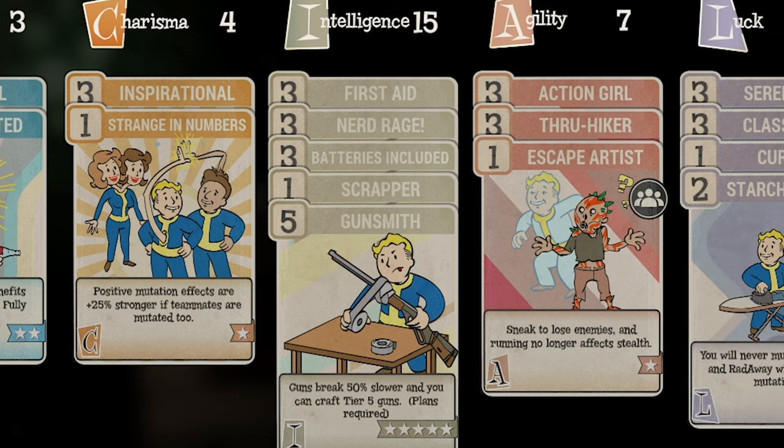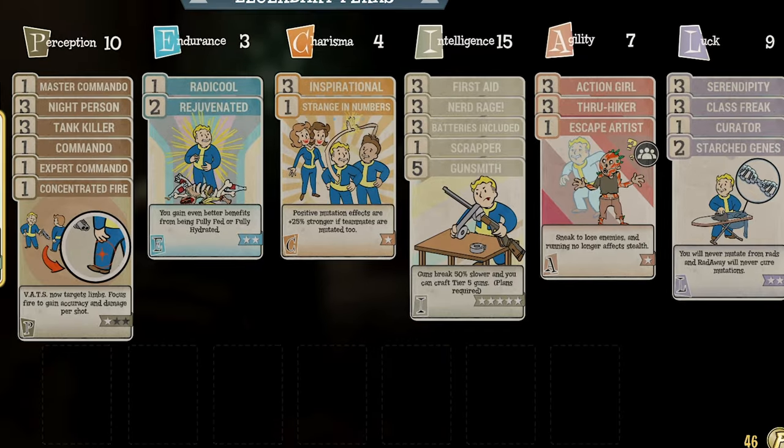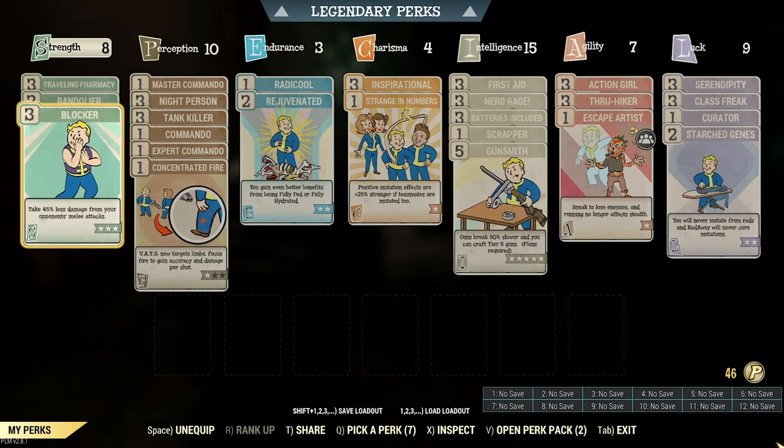Although those perks may not be vital, it is important to have this special maxed out as more intelligence means more bonus XP. I suggest having Hacker perks, Weapon Artisan, Fix It Good, Chemist, and anything that helps out with crafting on standby. You may also have Demolition Expert if you find a legendary weapon with the explosive effect.